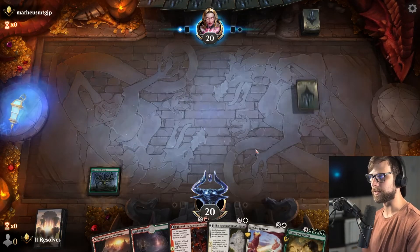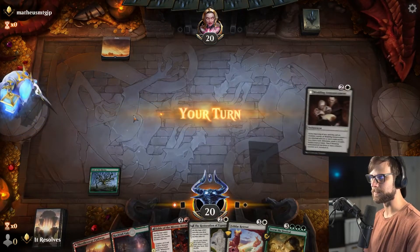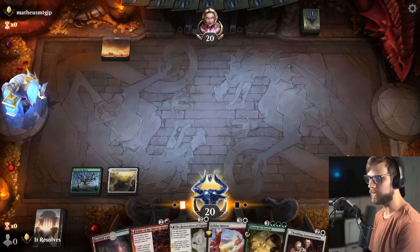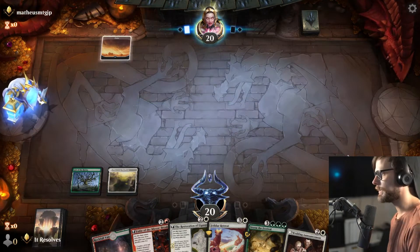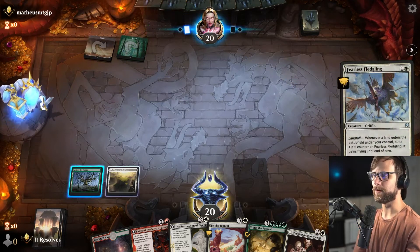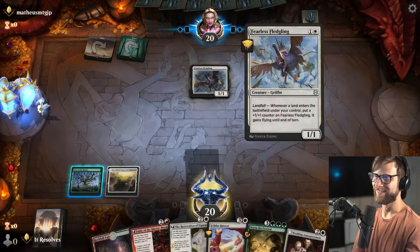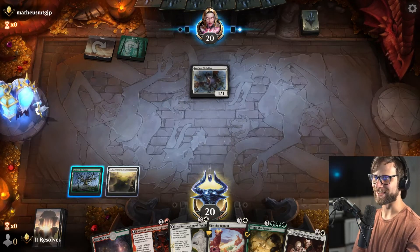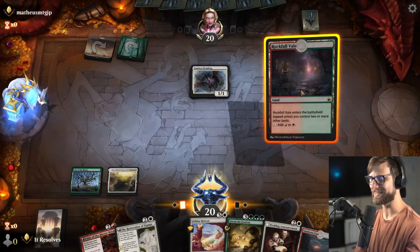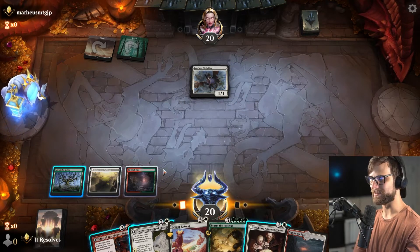We'll go ahead and play the lair on the white side and just pass — pretty easy. Let's see what the opponent is up to. Potentially Selesnya? This is going to be a fun matchup.